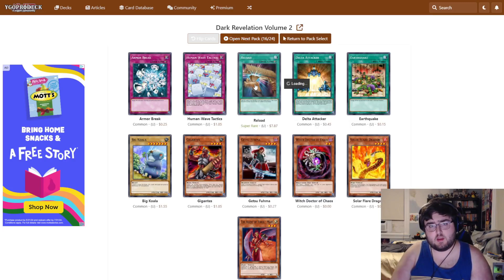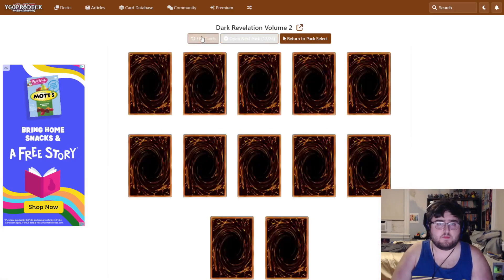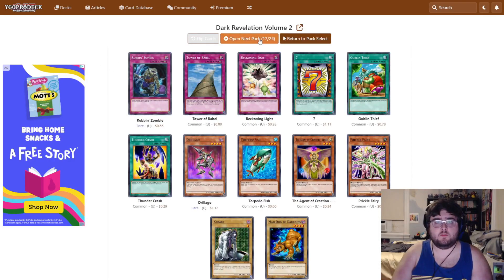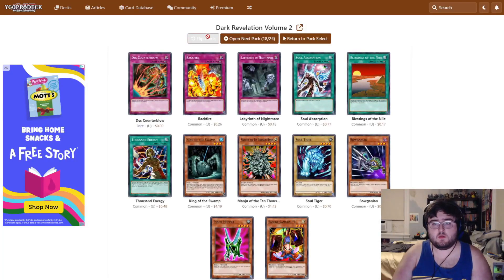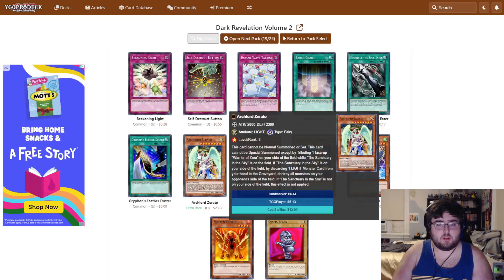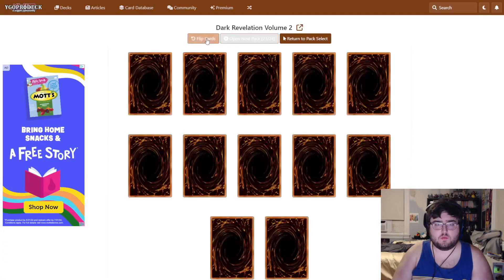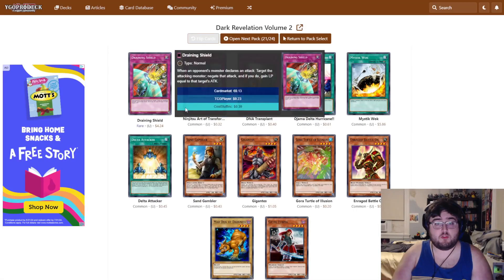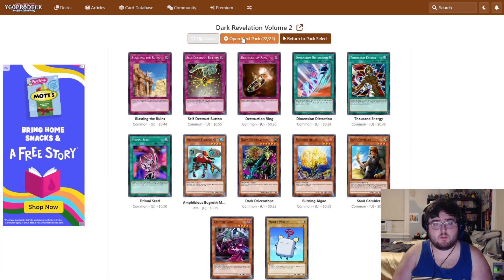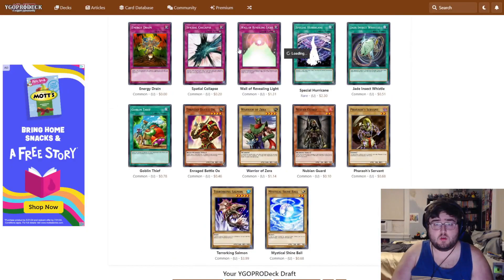Gigantes is a really good pull — we need this for Dead Rat. Reload is a card, a fine card. Nothing here — another copy of Venus. Archmord Zerato: cool, it's a dead card. We would need to tribute a Warrior of Zera while also having a Field Spell in play. Another copy of Draining Shield and another copy of Gigantes — might be doing something here. And then a Shine Ball, and another copy of Wall of Revealing Light.